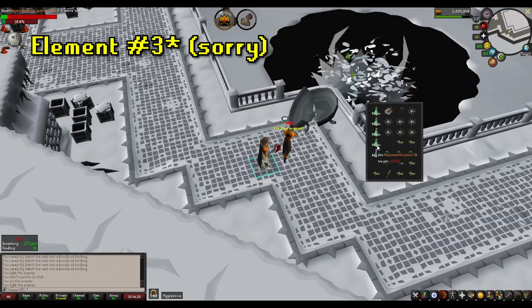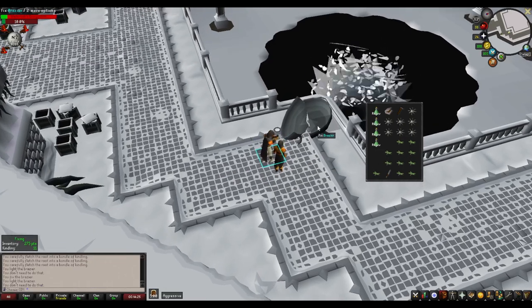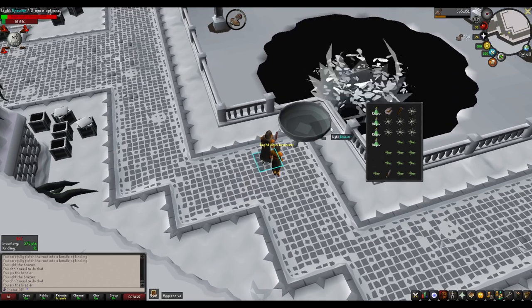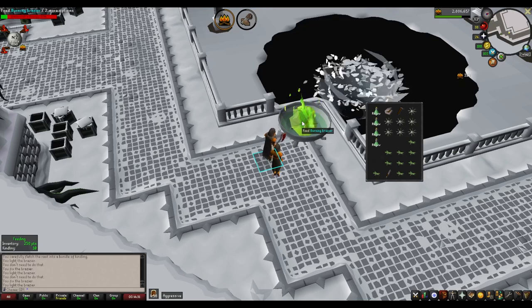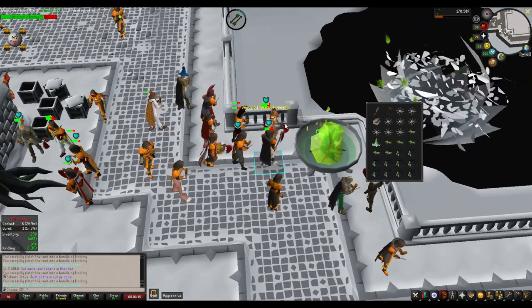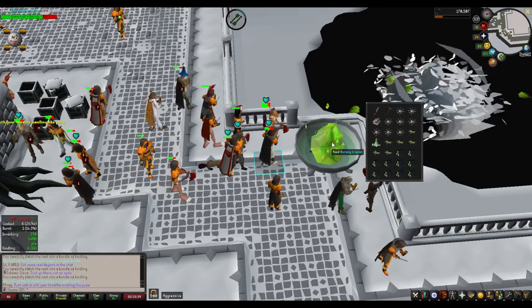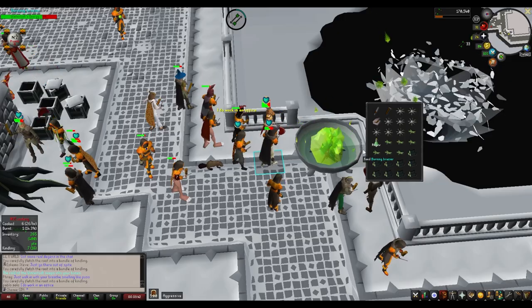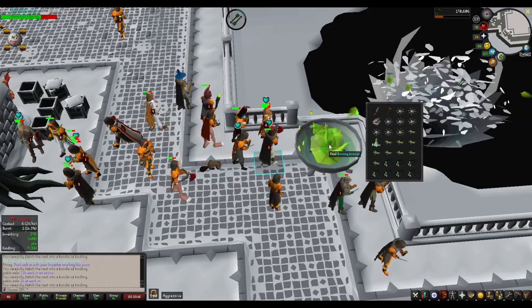Element number three is the Pyromancers. Each brazier has a Pyromancer manning it, which serves as the second of the two mechanics necessary to defeat the Wintertodt. Pyromancers will continuously shoot fire into the Wintertodt assuming they are not at zero HP and the braziers are lit. So in layman's terms, winning this game is just keeping the braziers lit and the Pyromancers healthy. Pyromancers have 15 HP and are damaged by two of the three Wintertodt mechanics, all of which are unavoidable by them.